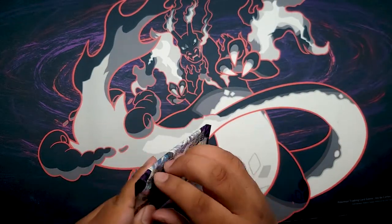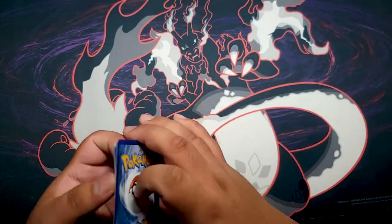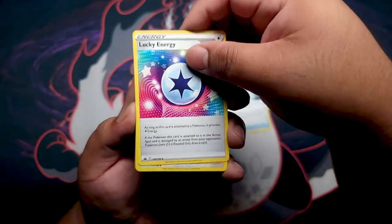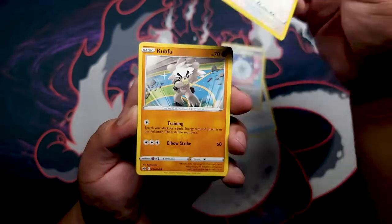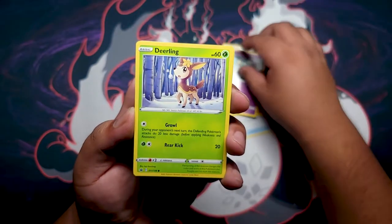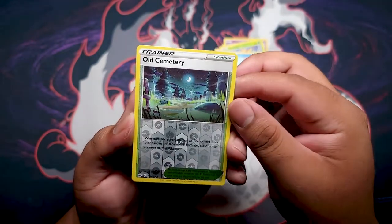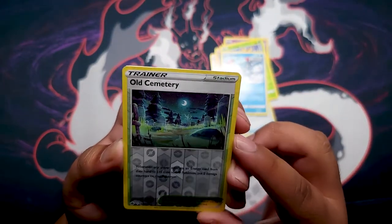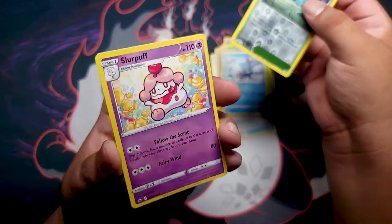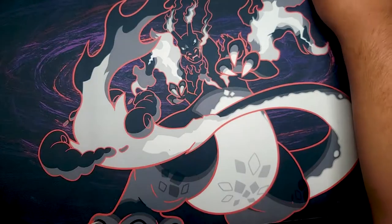Onto the second Chilling Reign pack. Skipping the energy card — we got Justified Gloves, Lucky Energy, Porygon 2, Kubfu, Diglett, Golett, Deerling, Sneezle again, Old Cemetery Reverse. You know what would have been cool — some ghost Pokémon in here. But for the rare, we got Slurpuff, not holographic. Chilling Reign living up to its name — Chilling Pain.